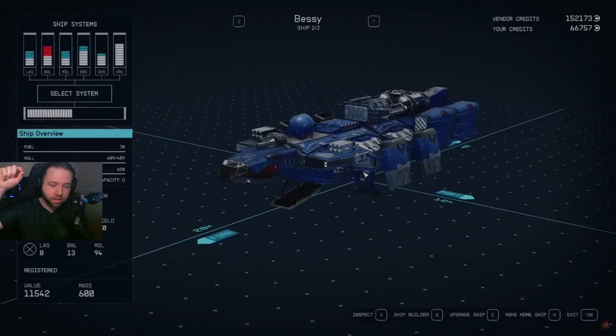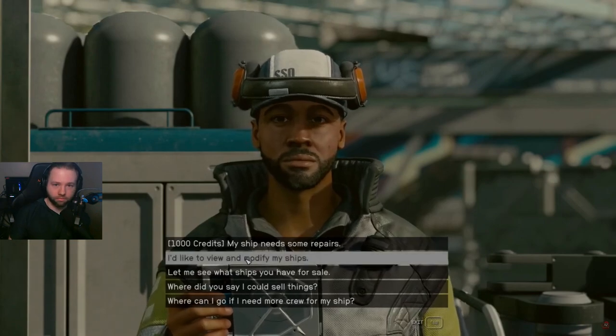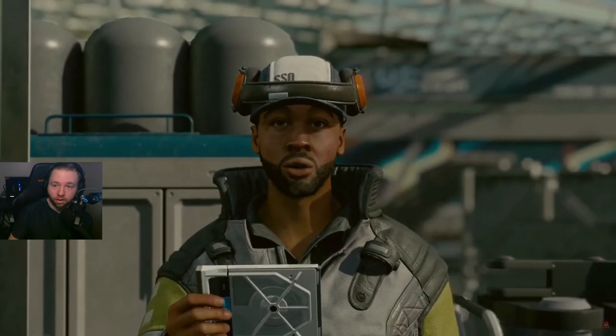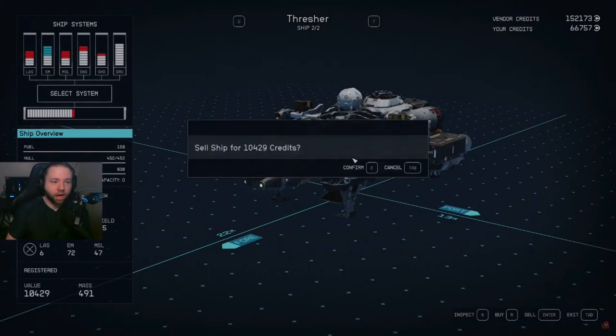This pirate ship that took off with me in it when I was trying to steal it had contraband in it, so you can get lucky and find some cool items in these ships — maybe pirate ships, maybe trader ships. That's pretty much the lowdown on it. If you enjoy this make sure you hit the like button and subscribe, and I'll see you in Starfield.